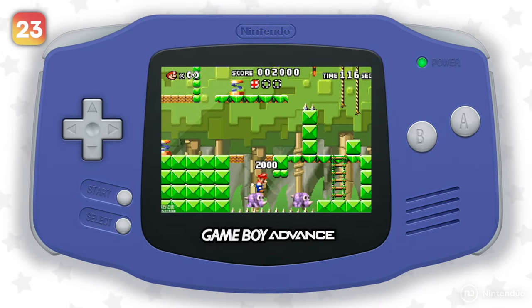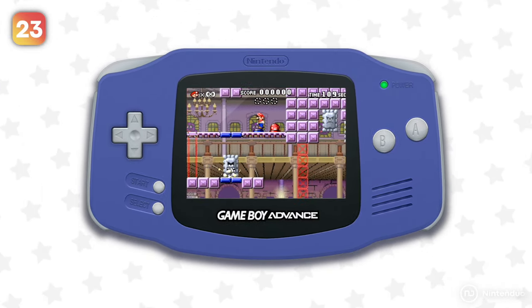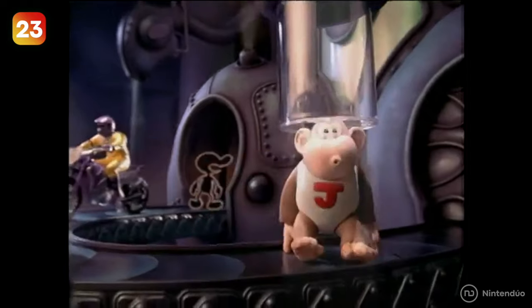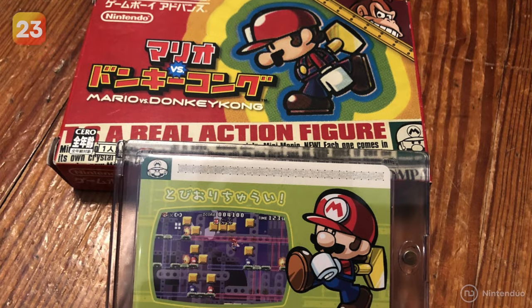There are 12 exclusive levels that stayed on Game Boy Advance forever and the Nintendo Switch version doesn't have them. They were accessed through a device called the E-Reader, which allowed reading cards to unlock content in different games.